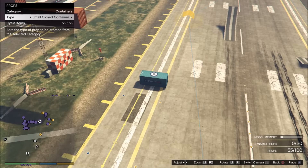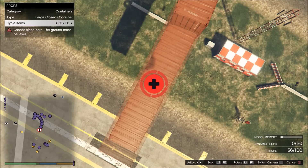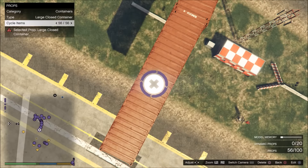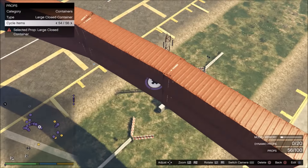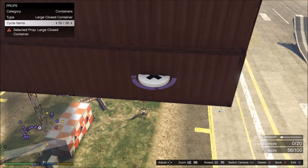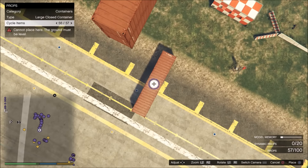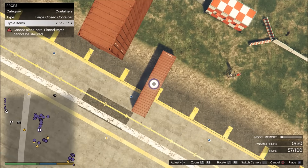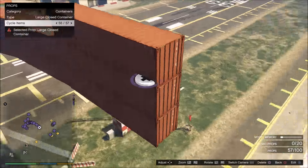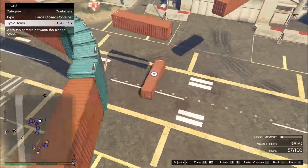Place that container, take another red container, place it, pick it up, go to the prop number, hit left and X — it switches right on top of the other one. You can figure out the transitions to make them smooth, but this is how you get containers exactly on top of each other. You can also stack three or four containers depending on how high your wall ride is going to be. This technique makes building wall rides much faster and more precise.